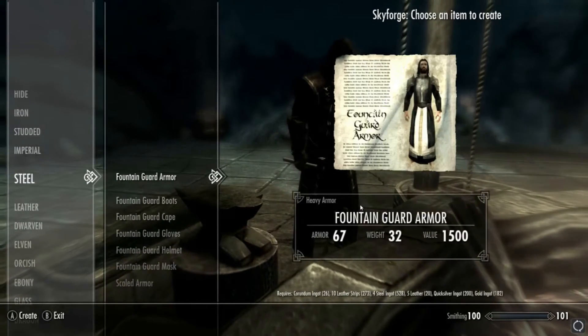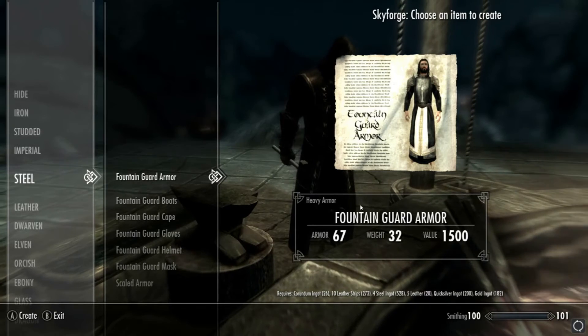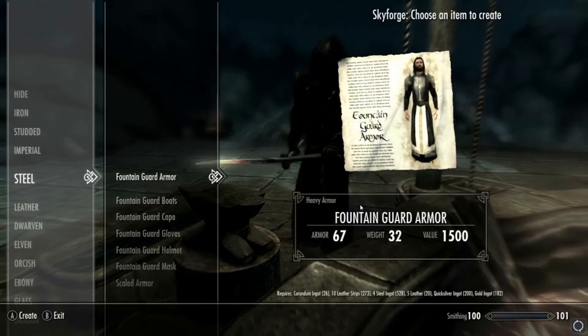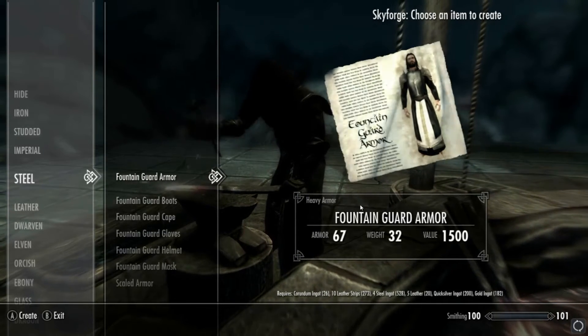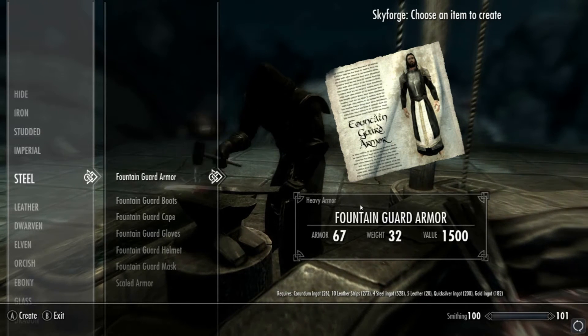We're going to go down into Steel, which is nine times out of ten where these mods sit. This one has that awesome paper-looking background that gives you a sort of blueprint of the actual mod — I love how they do that. This is heavy armor, guys, so please bear that in mind.